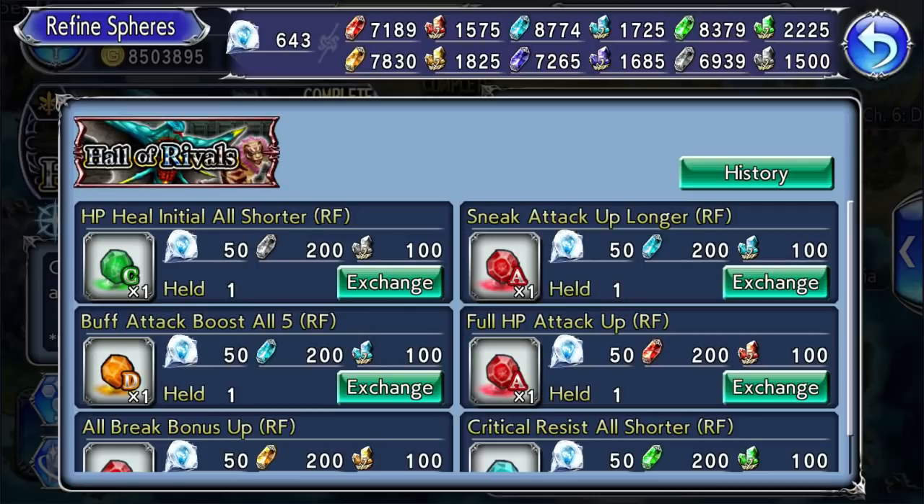If a character meets both requirements, then go for it — no regrets. Do keep in mind, spheres are just a bonus anyway. They help in situations but are definitely not necessary, so don't take them too seriously. If you put them on someone by accident, it's not the biggest deal either.